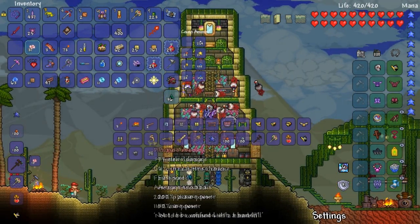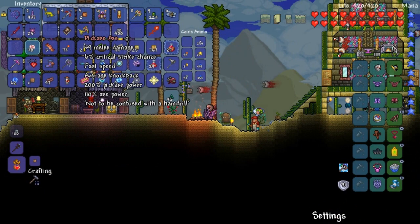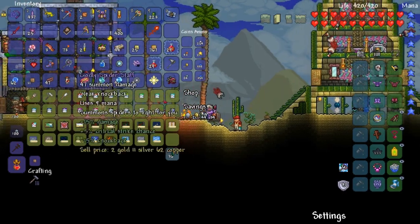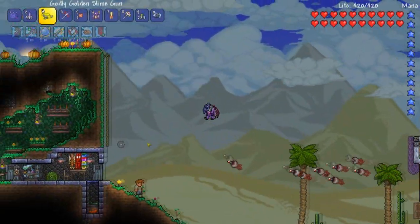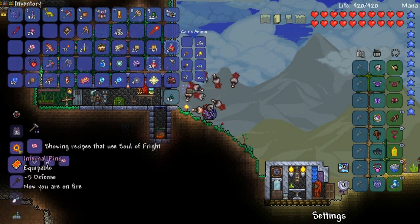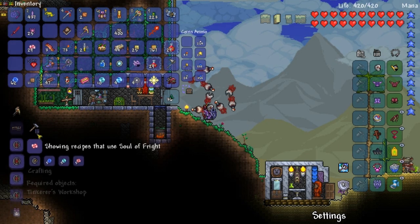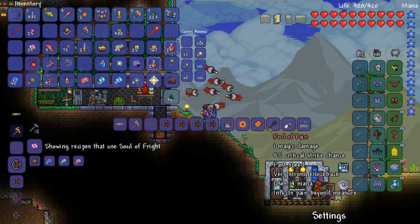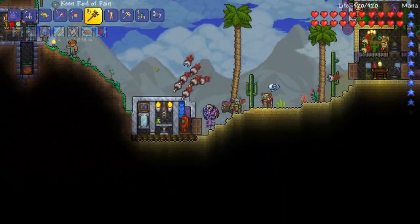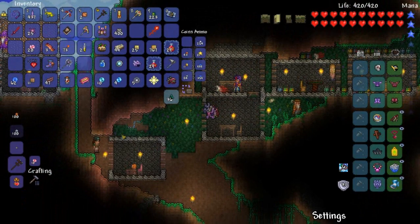Rod of Pain — inflicts pain beyond measure. Why would I waste souls on that? We'll make the drax. I don't like making drills because they're loud and annoying. I'd rather hear the tink tink of a pickaxe. I actually made the sound effects for this game — believe it or not. Let's talk to the guide one more time. Whoa — infernal ring — something gave me minus five defense. Now I'm on fire — why would anyone make that?